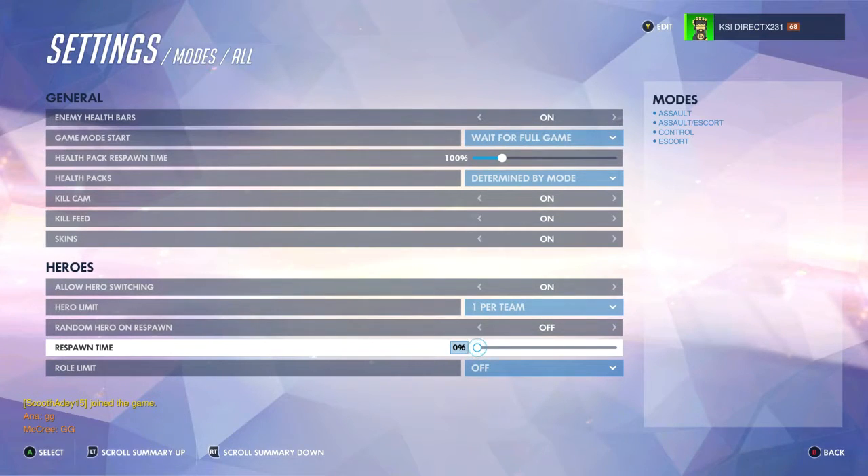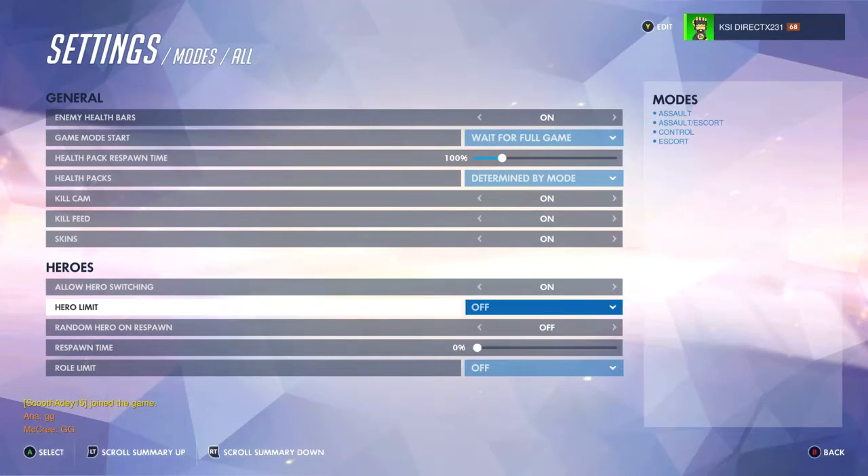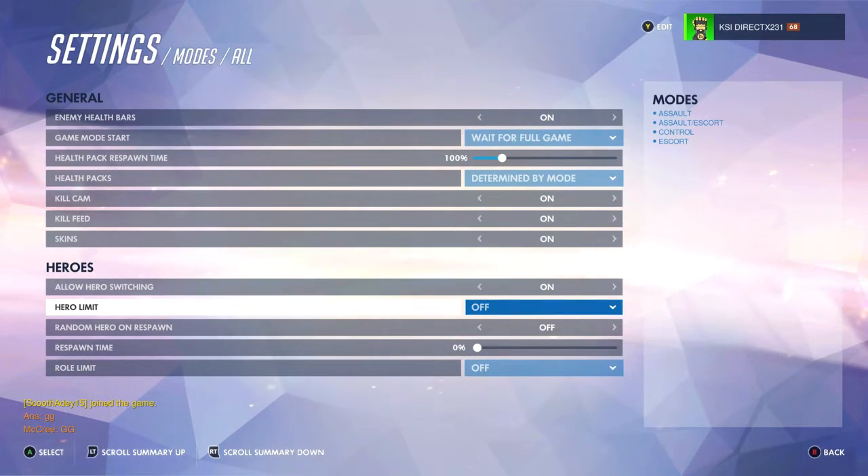So if you hate the respawn timer, you can make it super long to frustrate people, or you can turn it off completely and just spawn in right away. I forgot to turn that on for this game — but that shows how much you can set up. You can set your hero limit, all that stuff — everything here to make the game way more fun than it was.